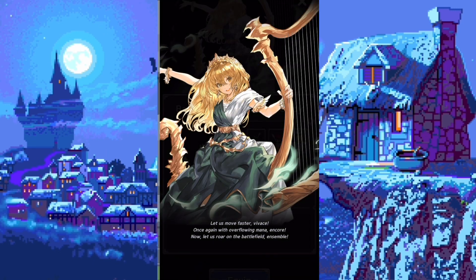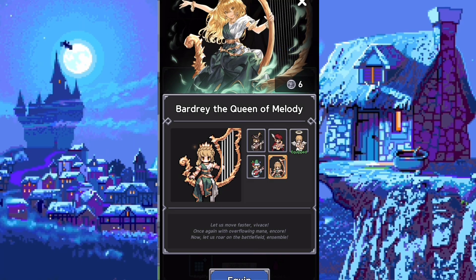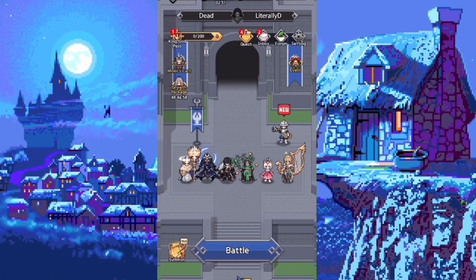Let's take a closer look and also let me read the description. "Let us move faster. Vivace. Once again with overflowing mana. Encore. Let us roar into the battlefield. Ensemble." I mean it doesn't get any cooler than that.